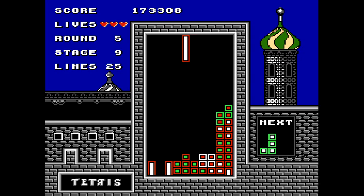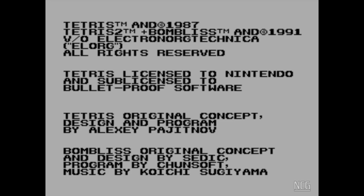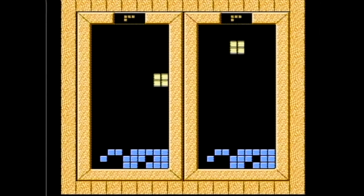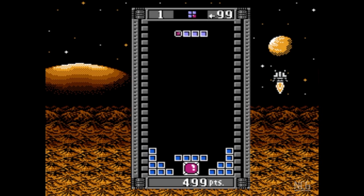Bulletproof Software put out a Famicom version of Tetris back in 1988 that was a major hit in Japan. They followed it up with a sequel in 1991 known as Tetris 2 Plus Bombless. It includes the standard Tetris that everybody's familiar with — dropping four-section blocks in a matrix and clearing horizontal lines, increasing the speed as you do so. But it also includes Bombless, which puts a fun spin on Alexey Pajitnov's landmark puzzle game.